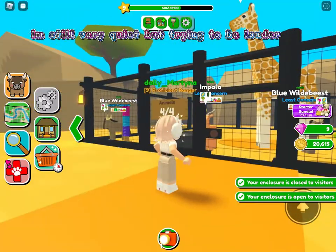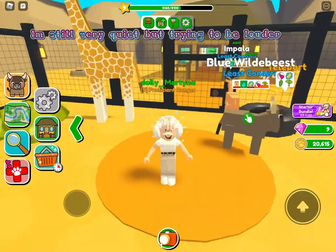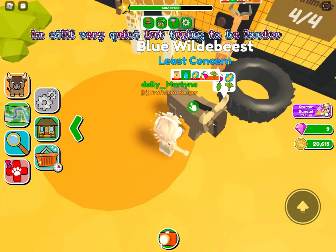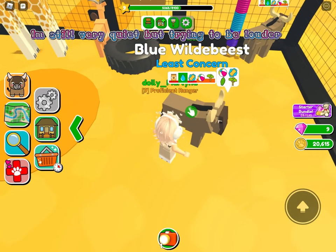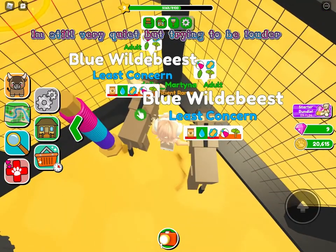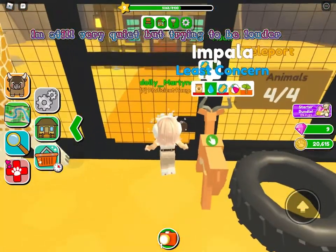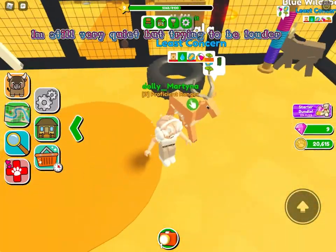Let's use this animal as an example. As you can see, he is hungry, so you can see his needs here. We need to buy his food. It shows what type of food they want, so I'm going to go get that food and show you how to get it even though I already have some.